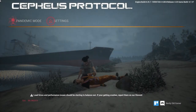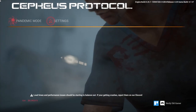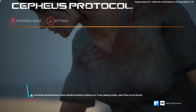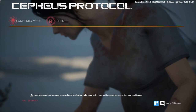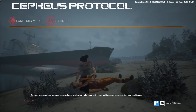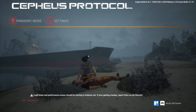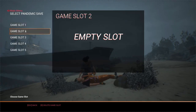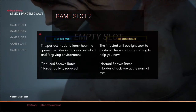Welcome to Cepheus Protocol! Cepheus Protocol is an early access game that came out on Steam on the 15th of May 2020. It's a real-time strategy game, sort of squad-based, but you also need to build a base. Basically a zombie horde real-time strategy game - it seems really cool and really hard. I tried it on normal difficulty and was annihilated in minutes, but we're going to give that a shot again. Here we have recruit mode, the perfect mode to learn how the game operates.